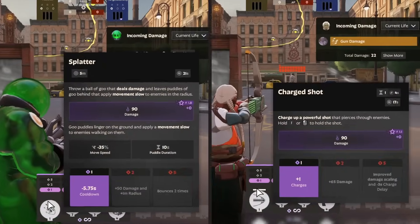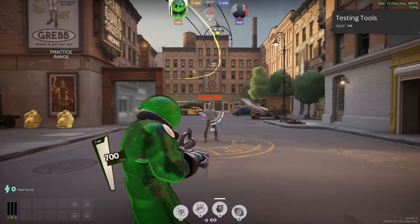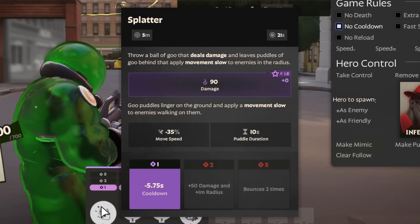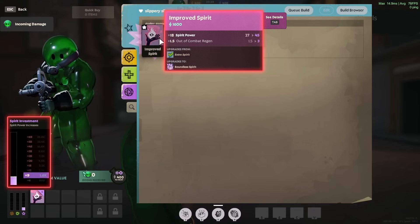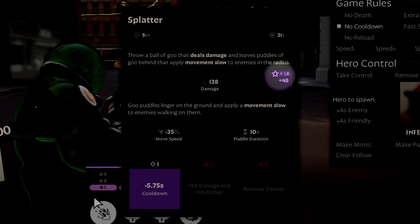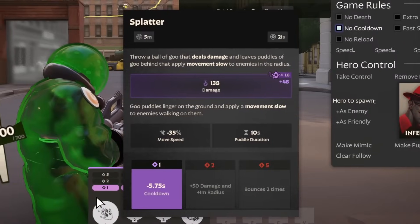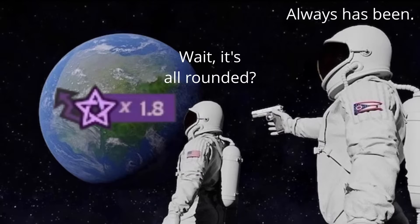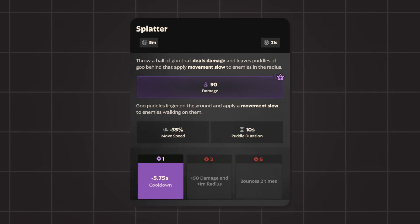Although Spirit Power increases Base Spirit Damage, it isn't usually a one-to-one relationship — this is where Spirit Scaling comes in. Spirit Scaling is this multiplier here. We can see that Splatter has a Spirit Scaling of 1.8. If we have 27 Spirit Power — 18 from Improved Spirit and 9 from the Shop Bonus — Splatter's Base Spirit Damage is increased by 48. The 27 Spirit Power is multiplied by the 1.8 Spirit Scaling, resulting in a Base Spirit Damage increase of 48.6. This Spirit Scaling of 1.8 is actually rounded; the datamined real Spirit Scaling is 1.77. Going forward, I'll use the datamined Spirit Scalings from the Wiki.